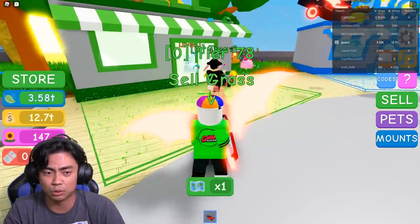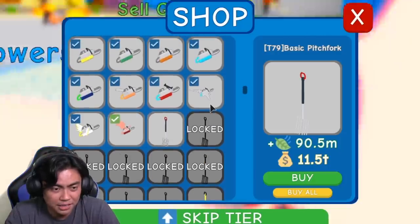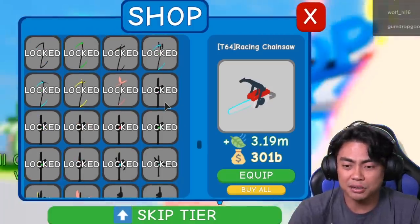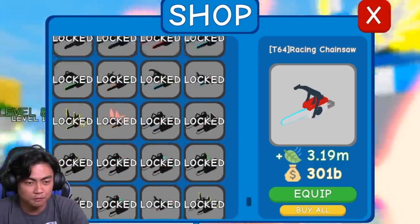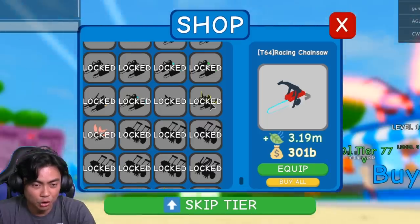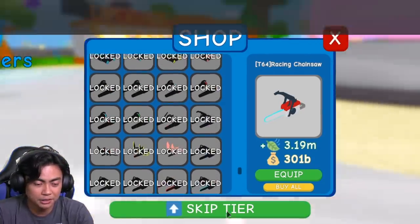Okay, so we went from... uh-oh, my game froze. I can't move my mouse. Okay, lesson learned — if you play this game, don't go first-person point of view and then go to the shop. You're gonna have to reset your character. Hopefully this shop thing will go away when I reset. That's how you glitch it.